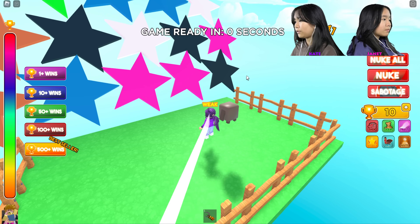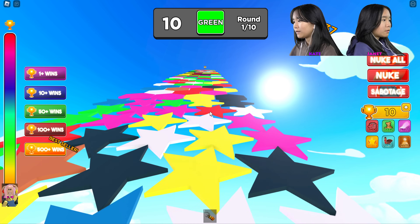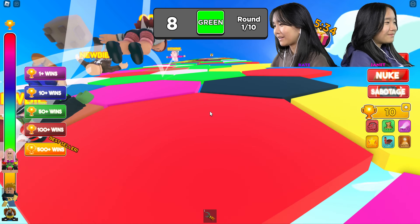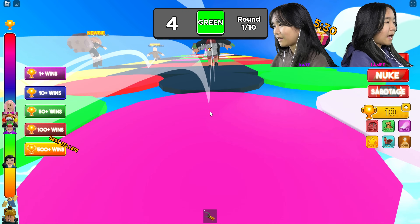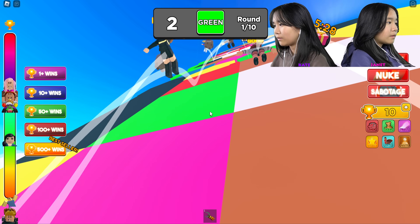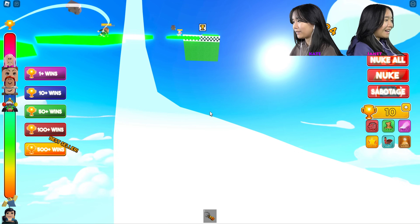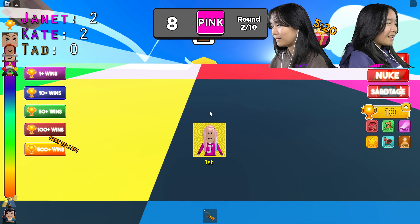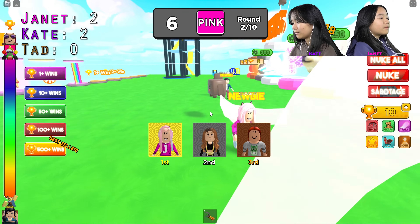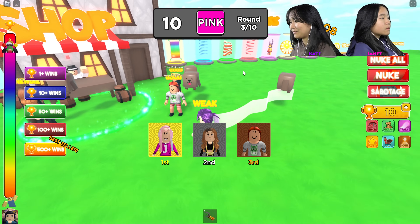Fourth round we'll be doing first person view. Oh no, you died! I keep getting launched back because I'm stepping on the edge. Green — oh hi Ted, you're all the way up! I feel like I've got a pretty good chance of winning this. Yay, I get another point!